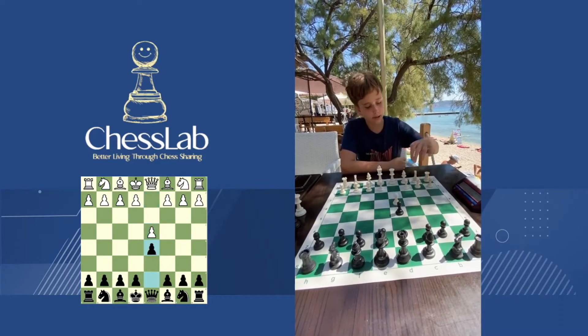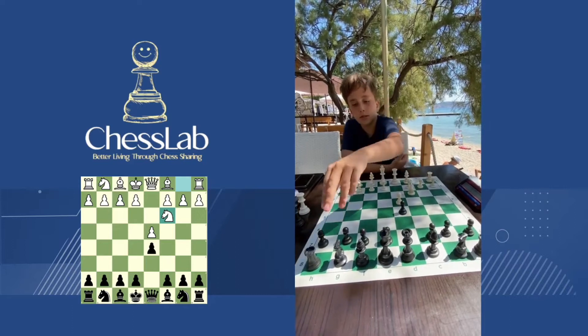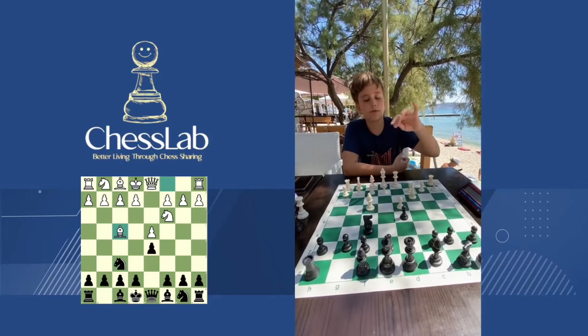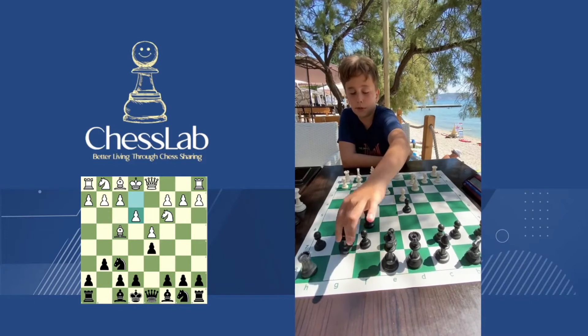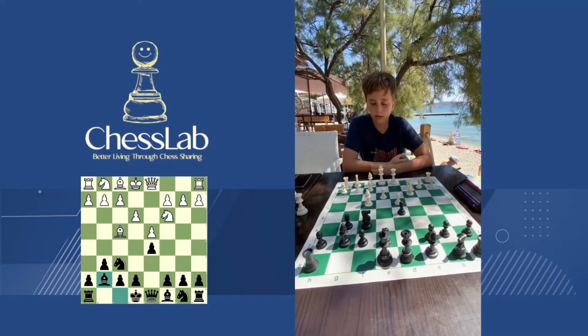Nc3, classical Jobava opening. Black plays Nf6, then Bf4, and g6, e3, and Bg7. Black is going for King's Indian defense.